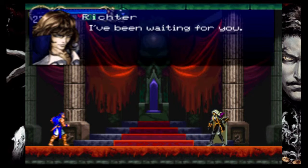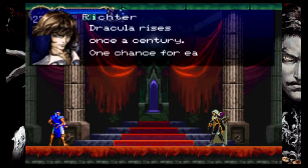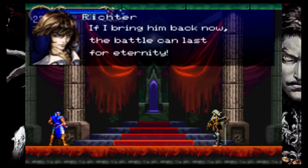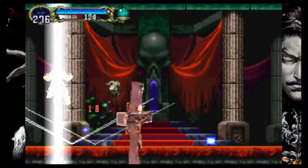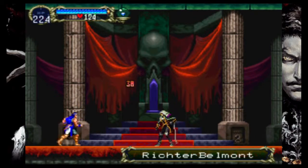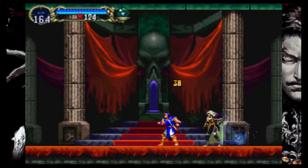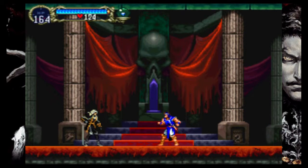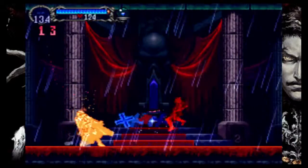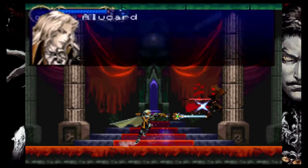I've been waiting for you. Why is a Belmont planning to resurrect Count Dracula? Dracula rises once a century - one chance for each Belmont to shine, and then we're finished, forgotten. If I bring him back now, the battle can last for eternity. He has a load of items, and in phase two he makes it rain - it just damages you a whole fuckload. He also has an AOE lightning attack. But we got him - it's over, Belmont.